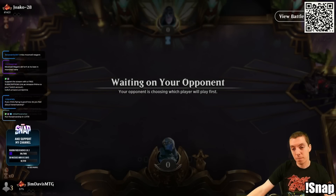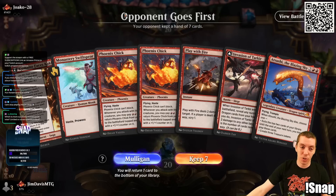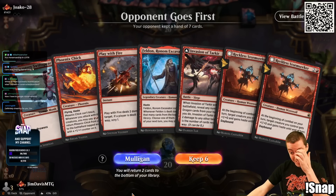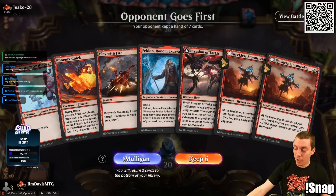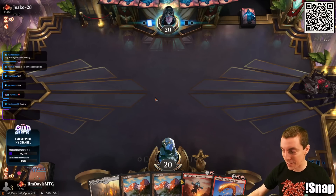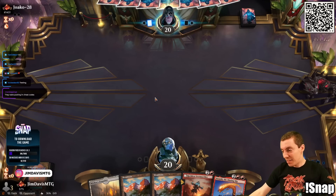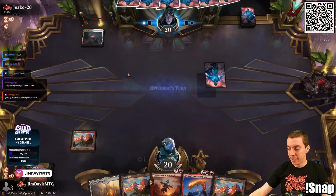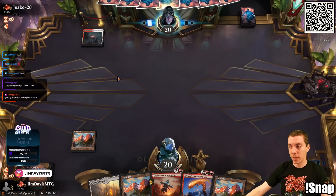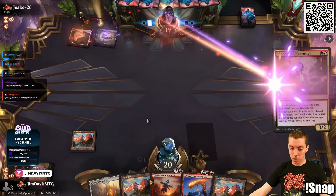Opponent ropes their start and we have to mulligan — that sucks. We're running a little cold the last few days. No land, no land. We bottom two mountains. That's a rough hand. Last week they were just putting in their cheat codes. Hand's not great. Any testing or streaming? No, once I leave for Minneapolis I'll be in serious mode, not content mode.